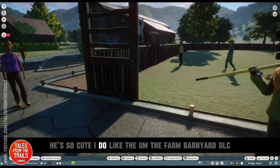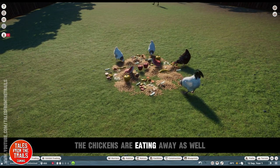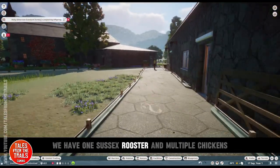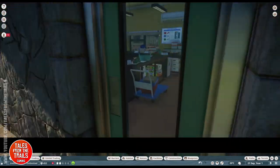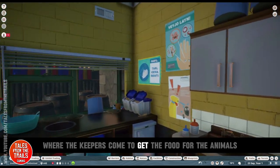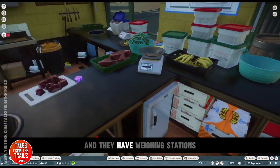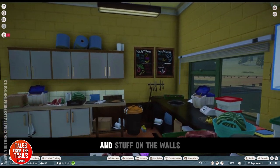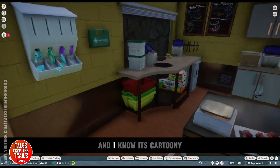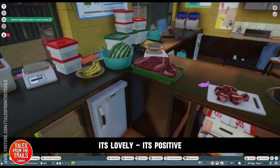I really do like the farm Barnyard DLC. The chickens — Sussex roosters actually, we have one Sussex rooster and multiple chickens — are eating away. Even the detail inside the little buildings is impressive: this is the keeper hut where the keepers come to get food for the animals. They didn't have to go into this much detail, but there are weighing stations for different types of food, stuff on the walls, and diagrams.